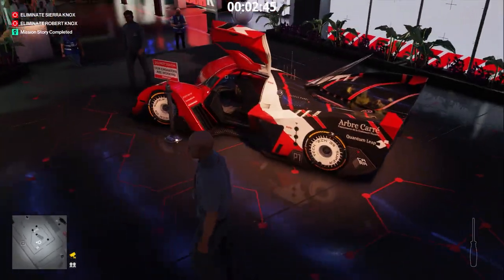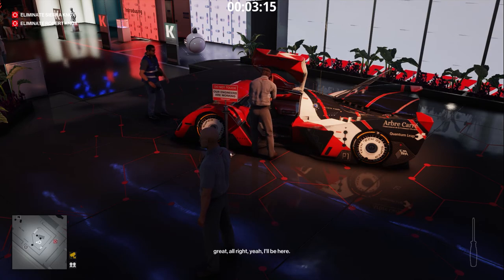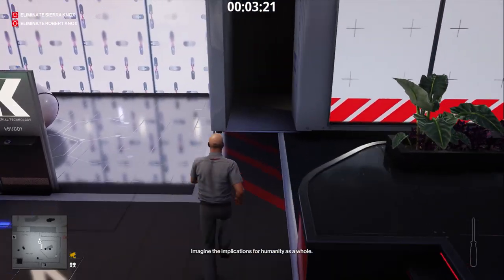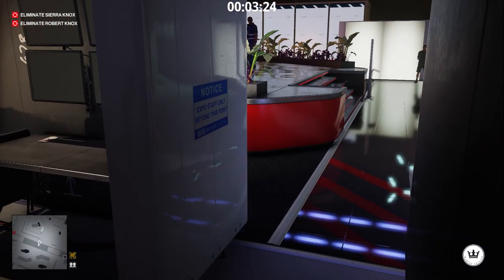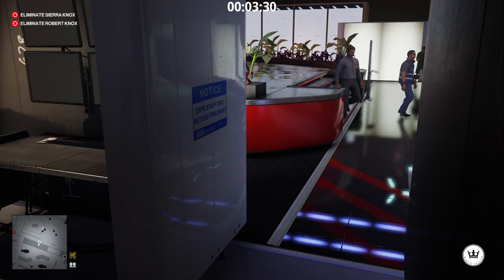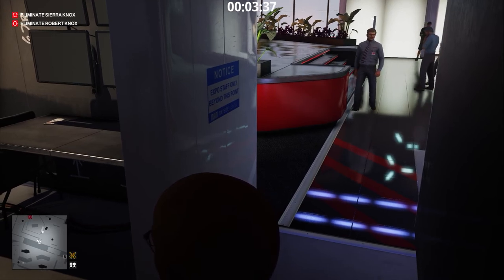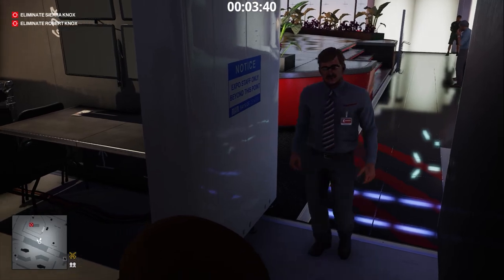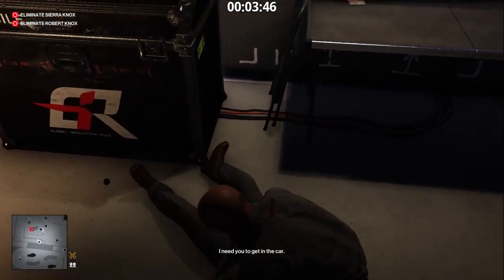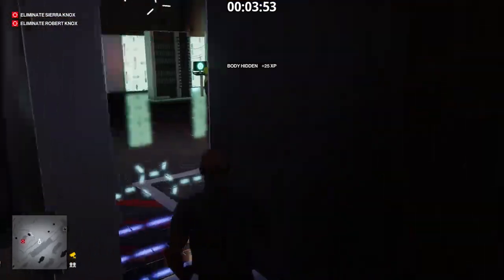Add the Octane Booster. Now we wait for the engineer to call Knox. The engineer called Knox and Knox is coming here. The engineer has outlived his purpose. Remember the coin we took two minutes ago? We're going to use it now. In the crate he goes.